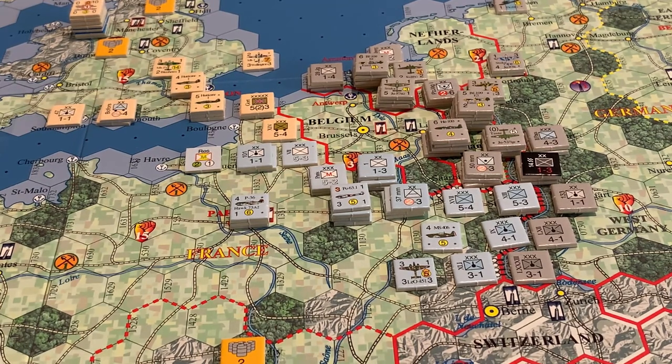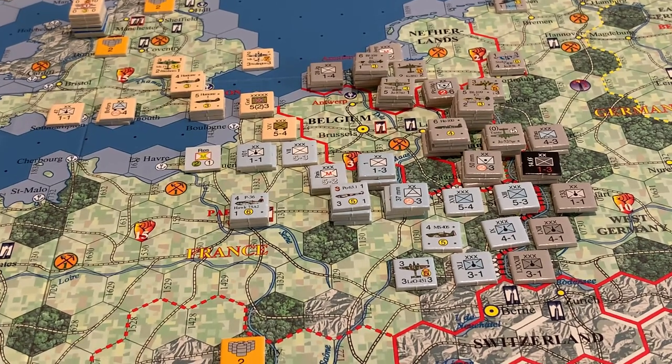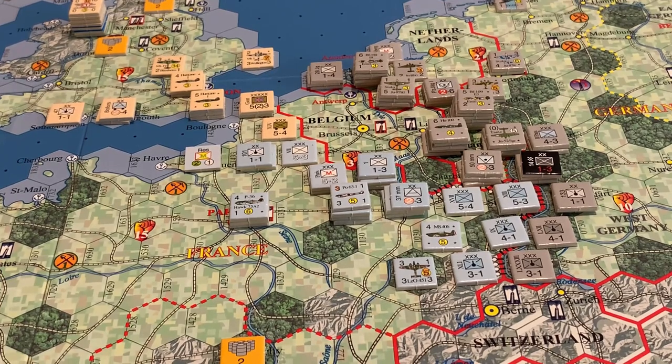We'll slide that unit over to bring the anti-aircraft guns a little further westward where they'll be more useful. The Germans probably won't attack through the fortress hex — anybody attacking from those hexes would be thirded — though leaving just one unit in the hex does make it easier to occupy. That's about all the French can do this impulse. We'll see if the Commonwealth can get additional ground troops ashore and maybe take over another hex of the line for the French.